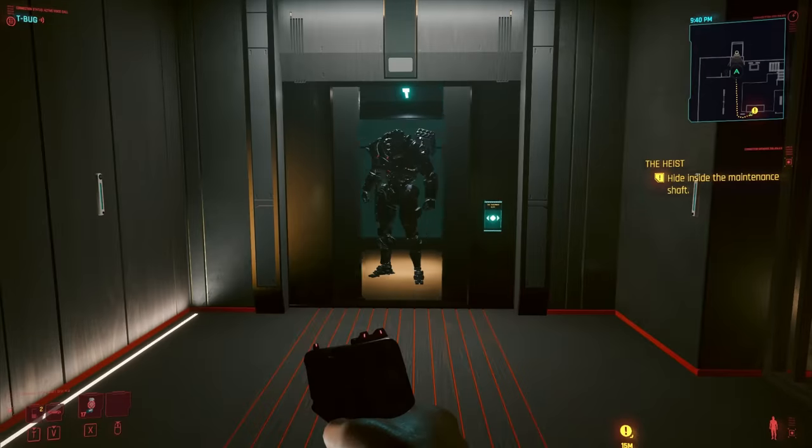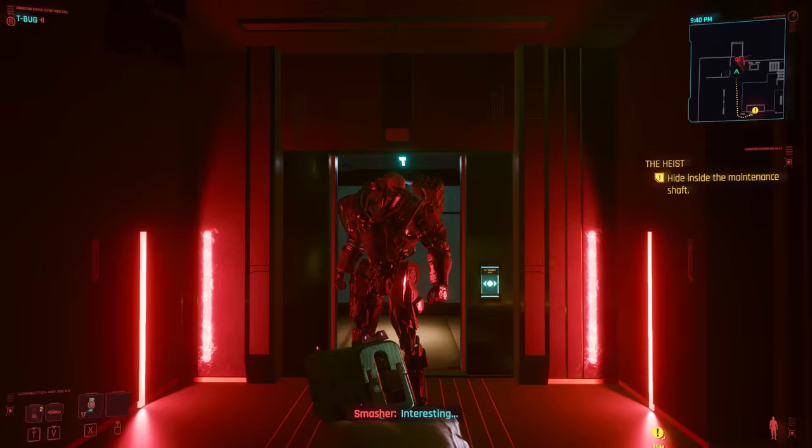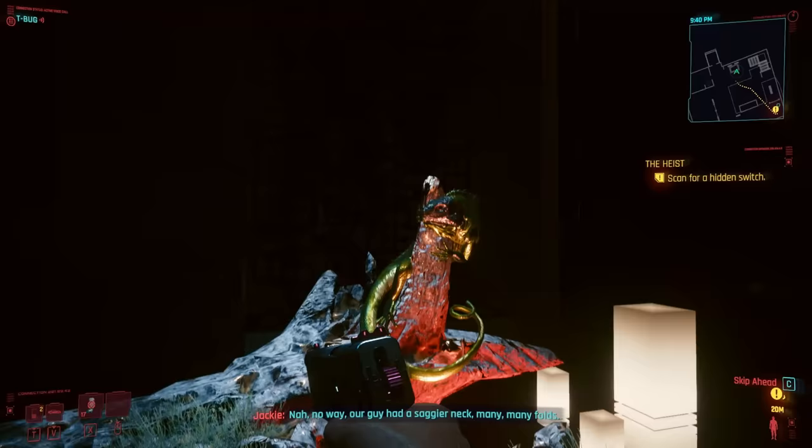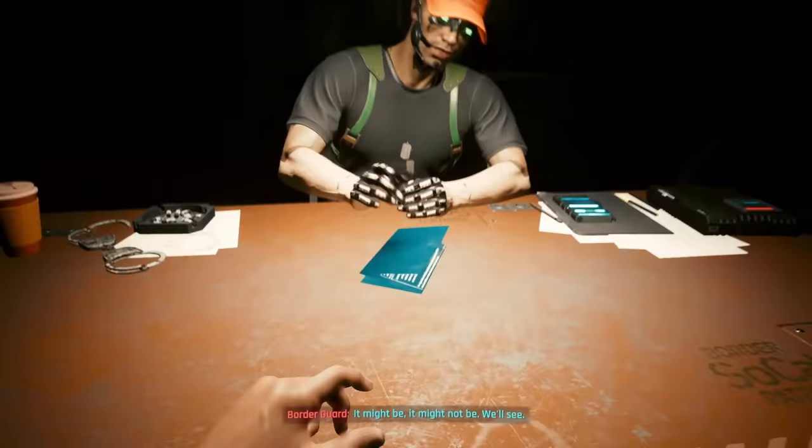In this video, we're going to explore 10 secrets and tiny details you probably missed during the heist in Cyberpunk 2077. Number one: The Iguana. If you chose the Nomad background, you'll get some unique dialogue related to the prologue quest where Jackie and V smuggle an iguana into Night City.